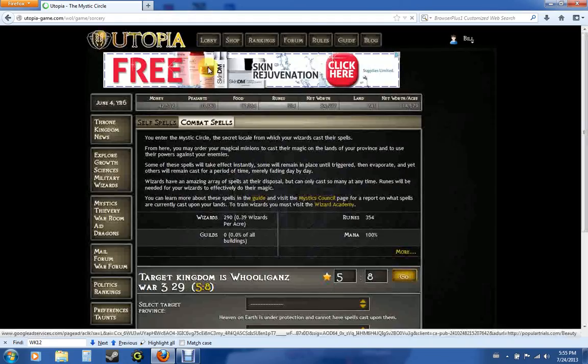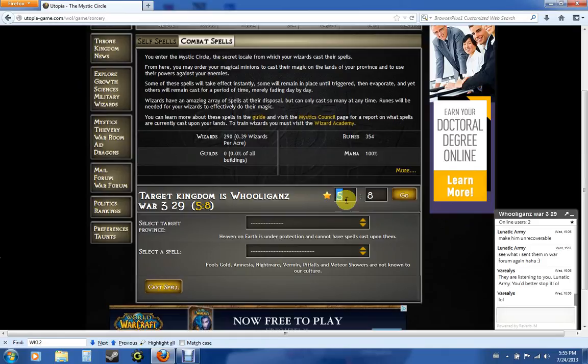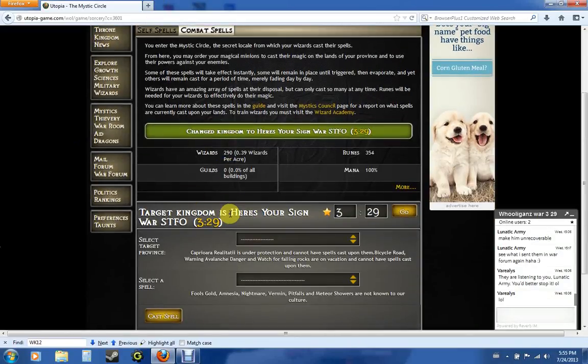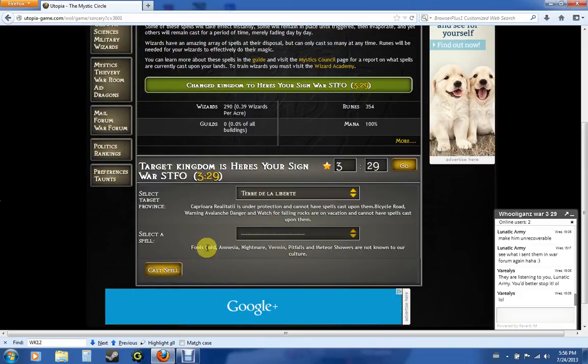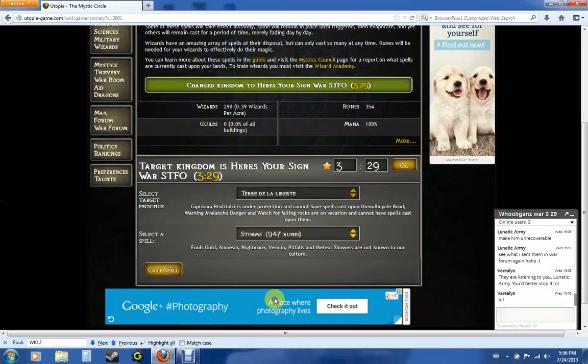Combat spells are practically the same thing, only you have to choose a target. Right now I'm at war with 3:29, so I can change to that kingdom. I can either use my kingdom page to find a suitable target or use Utopia Angel with Utopia Pimp. What you do is select the target you want to attack, select the spell you want — there are instant and fading spells — and the number of runes you need to cast that spell. As you can see I don't have enough anyway, but you just pick whatever you want and then click Cast Spell.